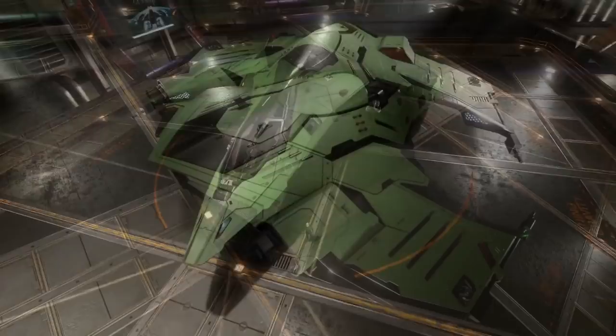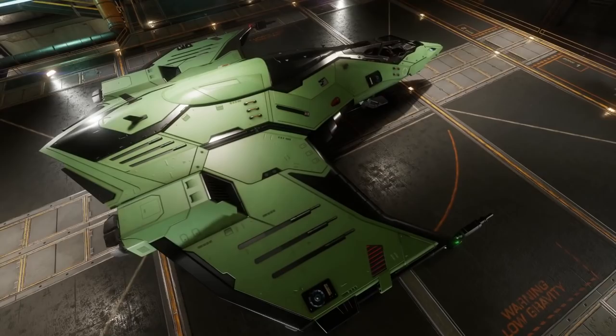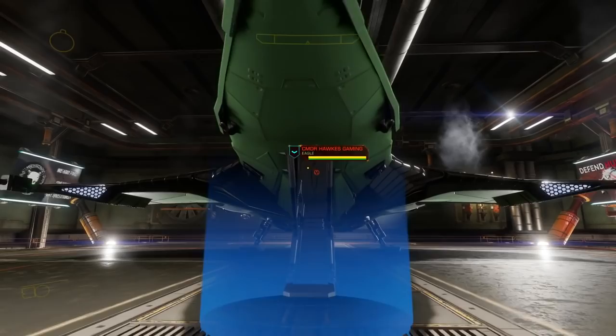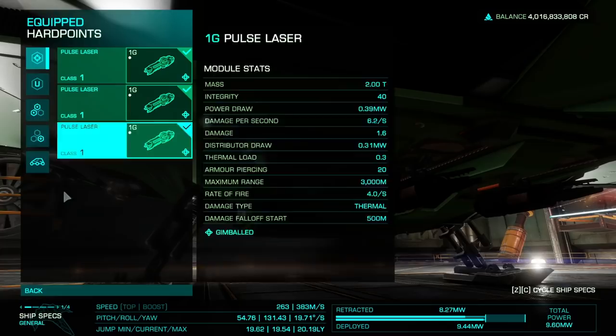So you're thinking about purchasing your very first combat ship in Elite Dangerous. Let me introduce you to the Eagle Mark II, manufactured by Core Dynamics. Born from the Cold War between the Empire and the Federation, the Eagle Mark II is the most maneuverable piece of tissue paper within Elite Dangerous.